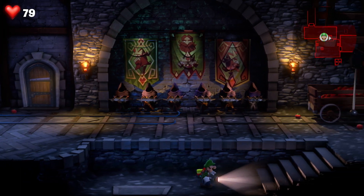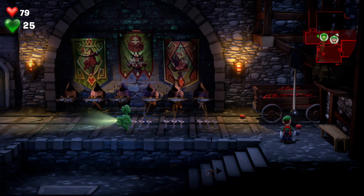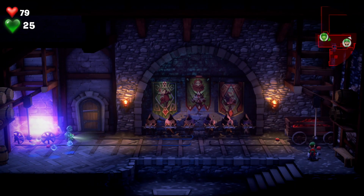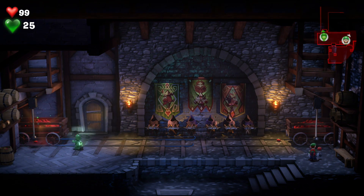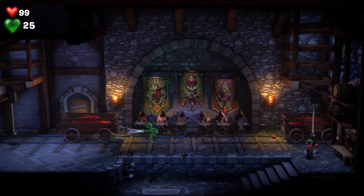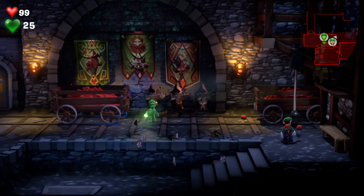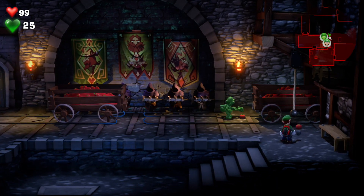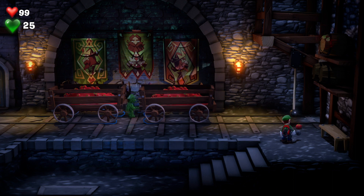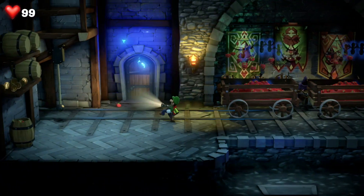Now we've got some more hooded arrow shooters. Bring out Gooigi and head to the other side. Use the dark light on these four wheels to reveal a secret cart — but we've got to hoover up the orbs of course. Then hoover the cart into the middle so it blocks those hooded guys from shooting Luigi. There's an apple cart on the other side too — bring that into the middle as well to block more arrows. Luigi's path is now clear. A few more normal ghosts show up — just flash them with the torch and hoover them up.